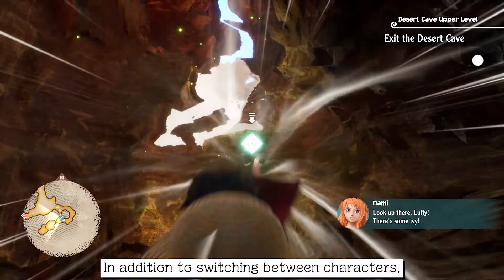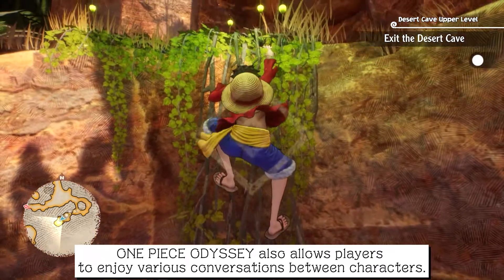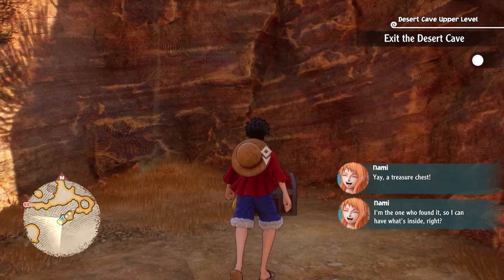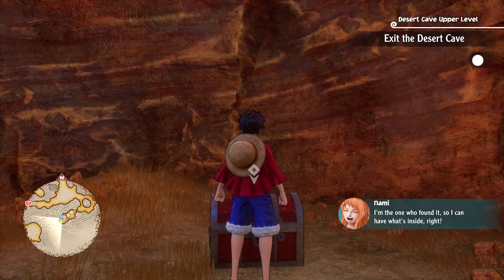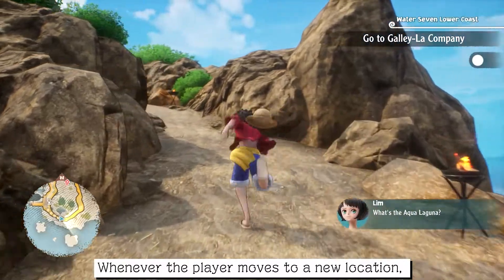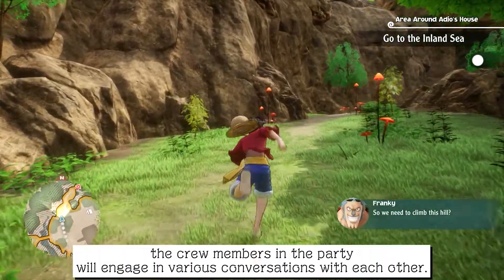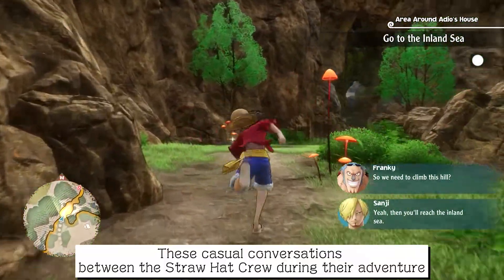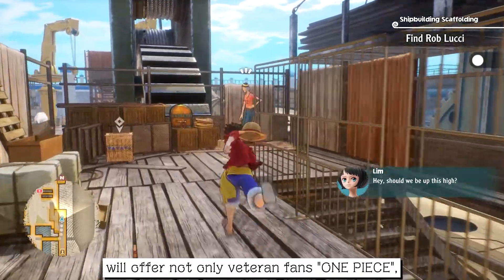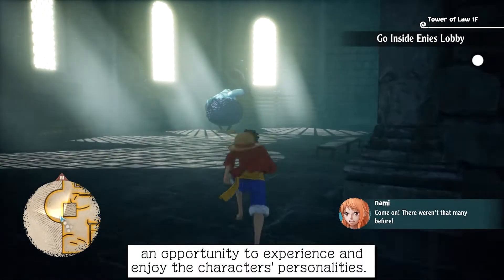In addition to switching between characters, One Piece Odyssey also allows players to enjoy various conversations between characters. Whenever the player moves to a new location, the crew members in the party will engage in various conversations with each other. These casual conversations between the Straw Hat crew during their adventure will offer not only veteran fans of One Piece, but also those newcomers to the One Piece series, an opportunity to experience and enjoy the characters' personalities.